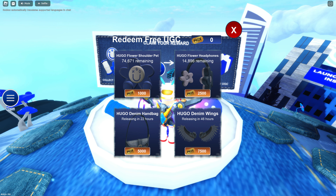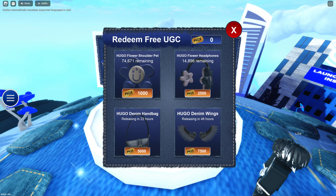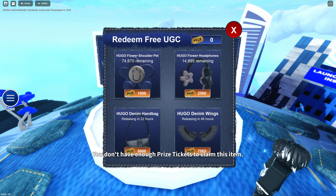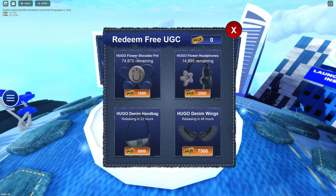Then use the prize tickets to purchase the free UGC. On the left side we click on the menu, now clicking on the free UGC. You can see right here how many are available and how much they cost. The flower shoulder pet — there's a whole bunch of them, like 75,000 of them, and they only cost 1,000 in the game, so those are super easy to get.